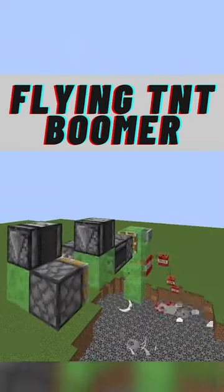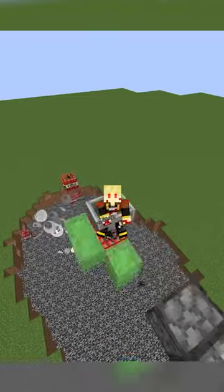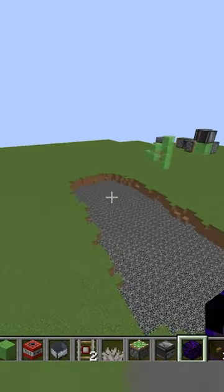Useful Minecraft Builds Part 136: The Flying TNT Launcher. This build is like an ex that I haven't talked about, because if she finds out, this is what's gonna happen to my house.